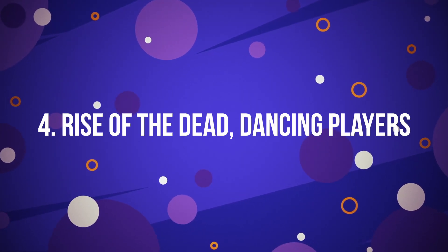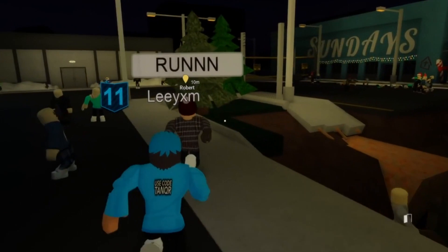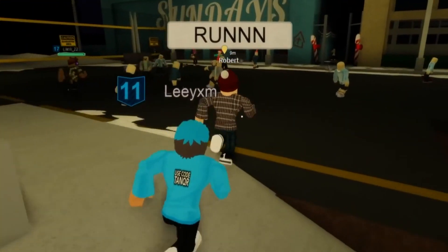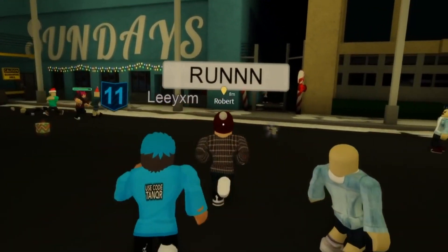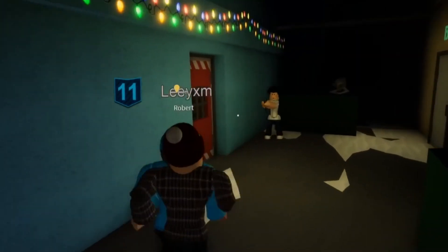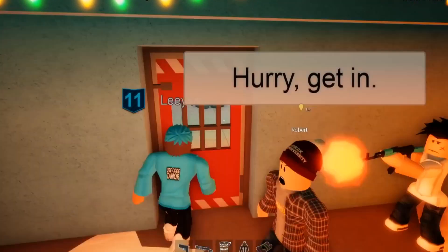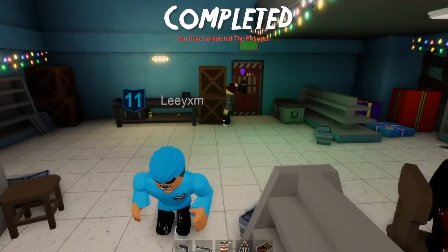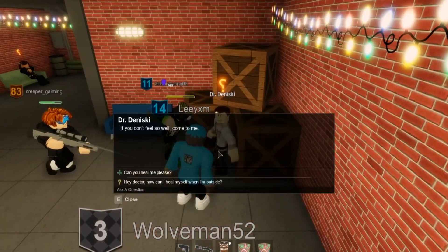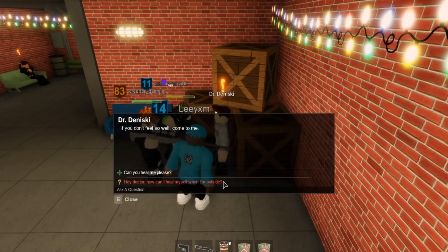Number 4: Rise of the Dead – Dancing Players. One of the most entertaining games in the whole Roblox world is undoubtedly Rise of the Dead. The player needs to learn how to slide jump first. The secret most people don't know is that once you get a hold of sliding, make your way to the warehouse and try to jump on the ledge. A glitch would activate, giving the player's emoji some dancing shoes — songs would start to play and the player's avatar would start dancing without any reason.